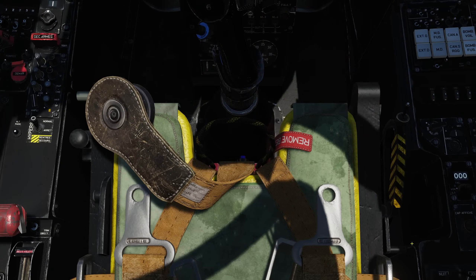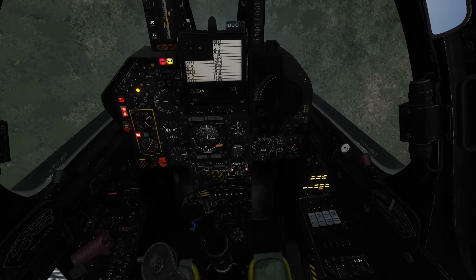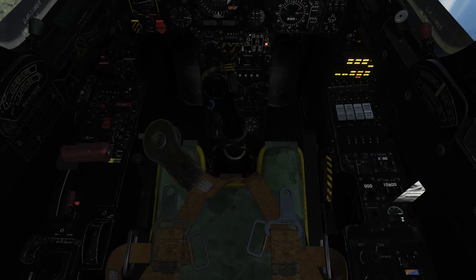Before you take off, be sure to remove the ejection safety pin from our seat by clicking and dragging it away, otherwise you're going to find the ejection system inoperable at an inopportune moment. Press CTRL-E three times, or click the ejection grab handle to eject.